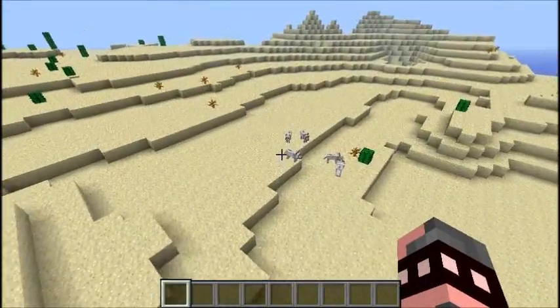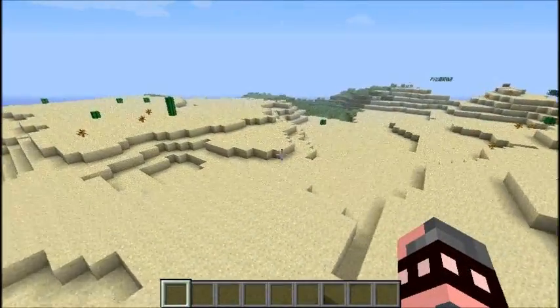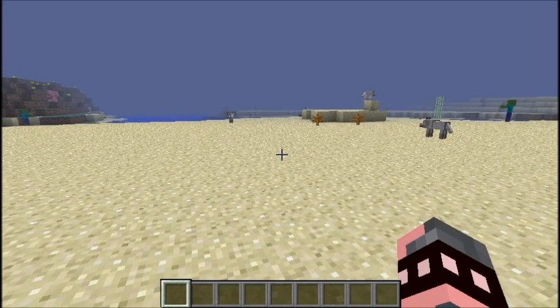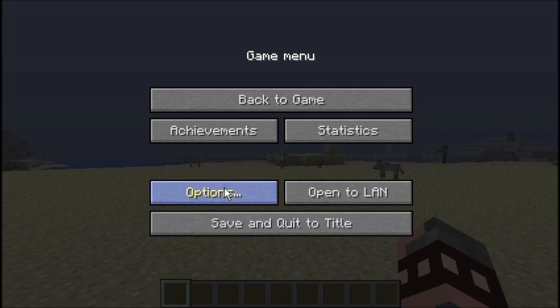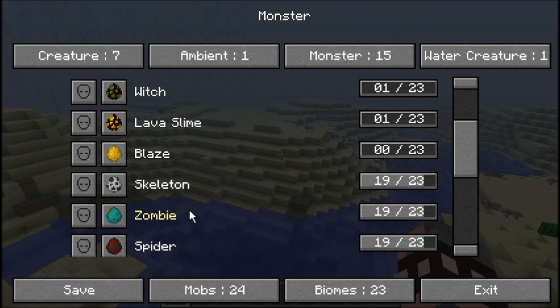Pretty cool, right? Now I don't have to go through extra trouble to find wolves. That's one thing I really like about it. Now, there is one thing worth noting: you can adjust the time and location of where mobs spawn, however you cannot change the fact that zombies will only spawn at nighttime. You'd need an external mod to make zombies spawn in the day without burning in the sun. Without that, zombies will only spawn at nighttime or in dark locations.